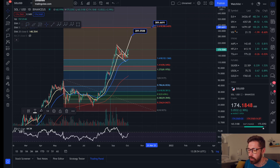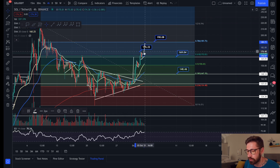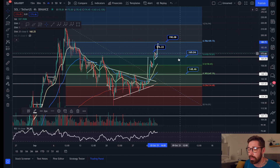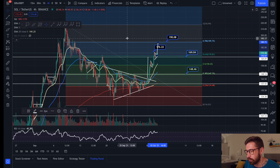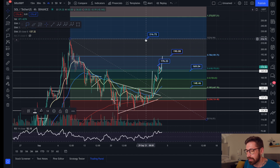In the short term, $1.90 is your next level of resistance. We're just starting to break above the golden ratio coming in at about $1.69–$1.70. As long as we hold that level as support, we're looking very strong for continuation all the way back up to our high at $2.16, and then you have the 1.272 extension at $2.57 for Solana.